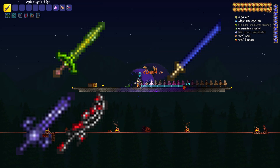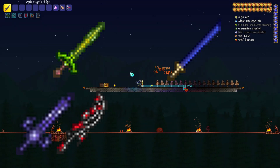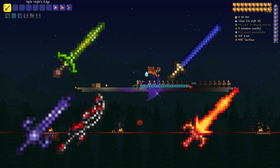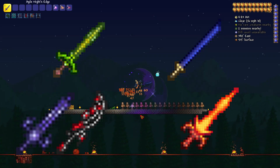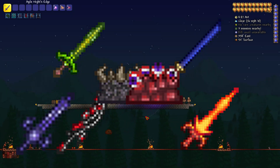If your world is Corruption, you'll get Demonite bars and craft the Light's Bane. However, if your world is Crimson, you'll get Crimtane bars and craft the Blood Butcherer. The final sword is crafted using 20 Hellstone bars, which can be mined in hell. Once you've obtained all 4 of these swords, go to a Demon Altar or a Crimson Altar in your underground evil biome and craft the Night's Edge.